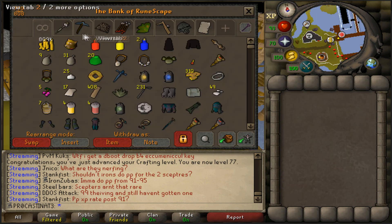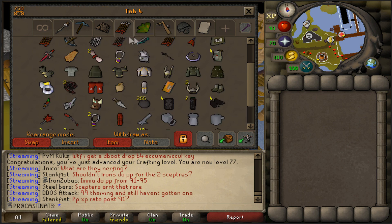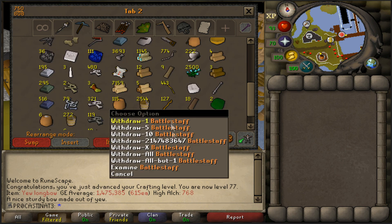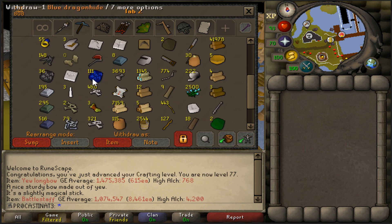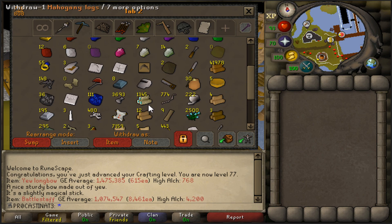Closing out this video: we have about 800k coins, plus from slayer we have about 2,400 longbows worth around 1.7-1.8 mil, a bunch of battlestaffs worth about 1.2 mil, and 1,300 magic logs - quite a bit of GP in the bank. We're going to be working on construction after getting 76 agility and 85 crafting, because we want to get the best rejuvenation pool possible. Thanks for watching, and have a great day!